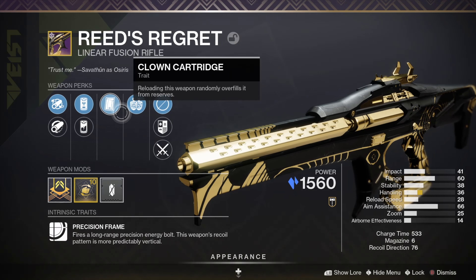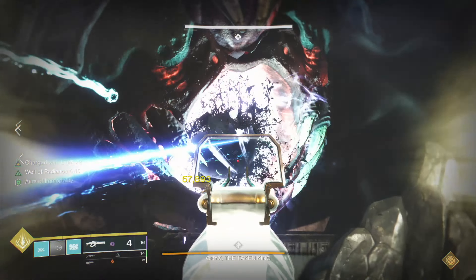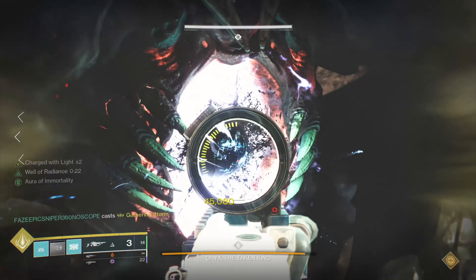The god roll for this weapon would be Clown Cartridge combined with Firing Line. You could also use the Taipan linear fusion rifle, as Veistina makes it great since you don't have to reload as much. You can also combine this weapon with Arbalest.